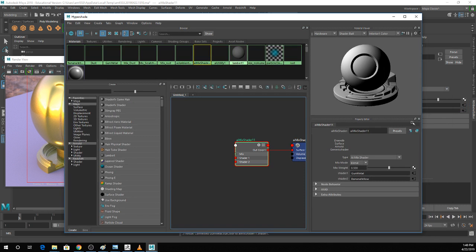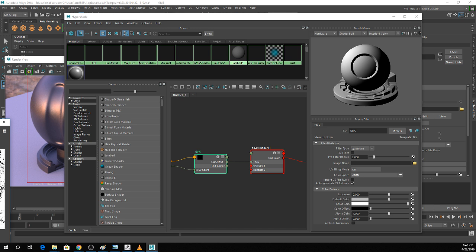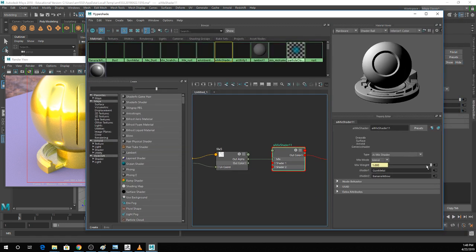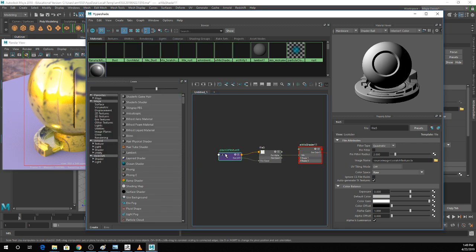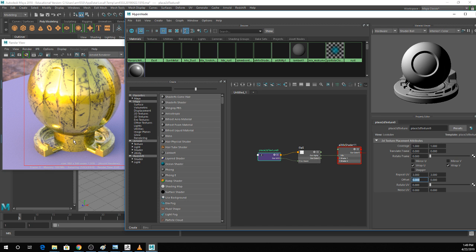For the mix weight on this one, I'm just going to grab a file texture. I already have my scratch texture floating around. Just grab that and throw it in there. Once I check alpha as luminance, you can see it shows up. I'm going to go into my place 2D texture node and set the repeat UV to maybe three — that tiles it a little bit more. The scratches are a little bit nicer looking now.